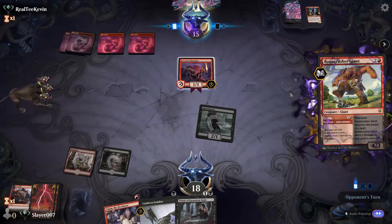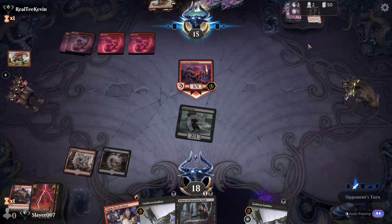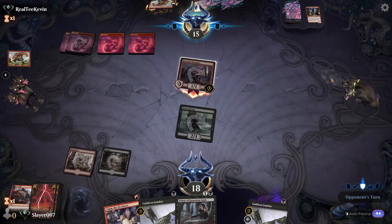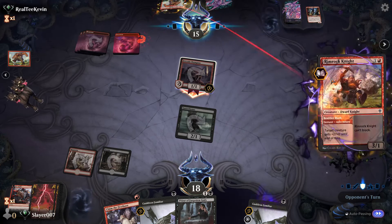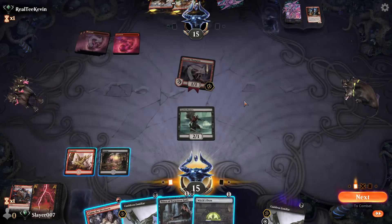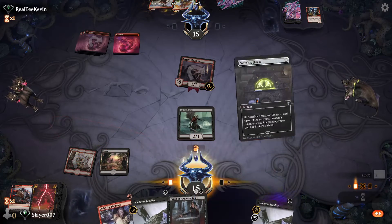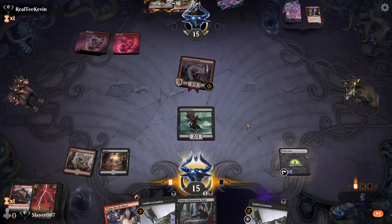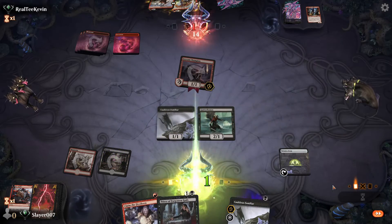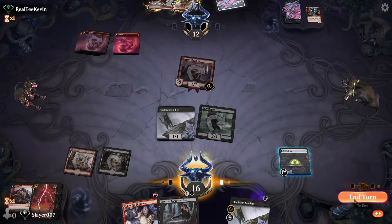They go for Bonecrusher Giant — they can't play it yet. They go in for the attack with Fervent Champion. They might Rimrock Knight — okay sure. Finally we get our Witch's Oven and our Familiar — that's exactly what we needed. We attack for two. Opponent's down to 12.